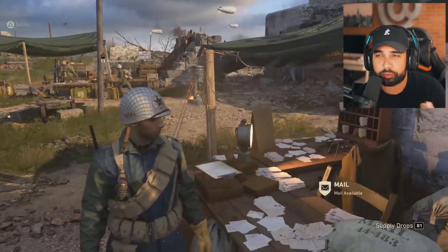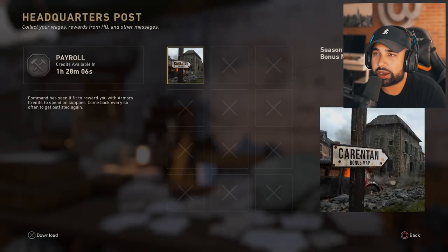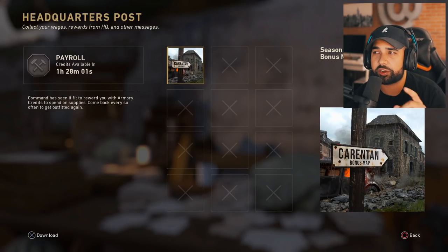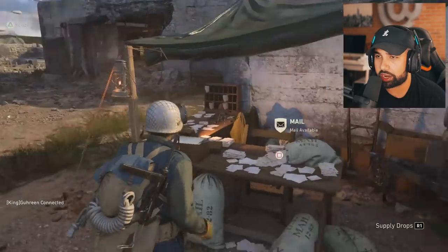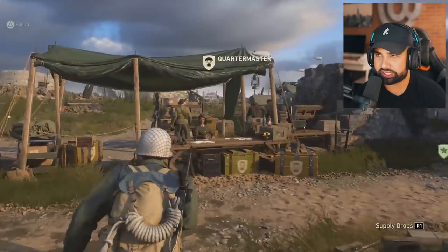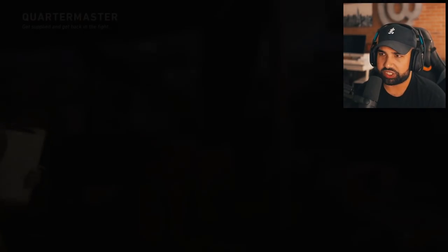If you have the season pass or got the beta helmet for pre-ordering or playing the beta, you can collect it here. Right here you see the Carrington map - that's not available yet at the time of recording because I think they're going to release it once everything goes live for the public. Here I unlocked my helmet and this outfit for my soldier.